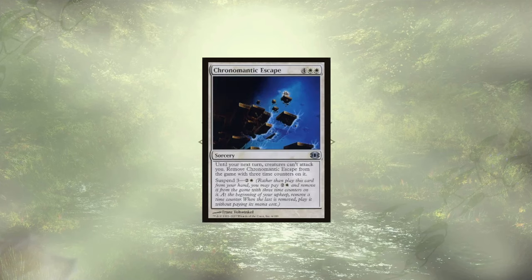Chromatic Escape is the ultimate 'don't touch me' card in this deck. Until our next turn, creatures can't attack us, and then it can suspend itself with three time counters on it — meaning we could easily remove those counters with our doctor's ability, playing it every single turn. This forces our opponents to have ways of dealing damage other than attacking, meaning they're either going to need an alternate win con or some damage they can sling around on their own.